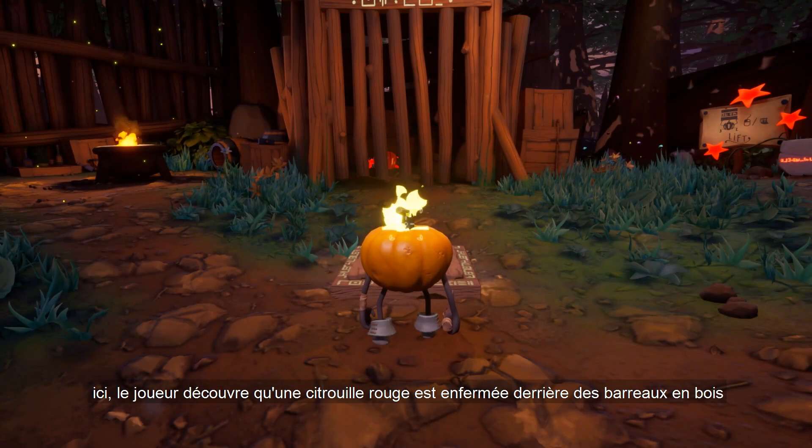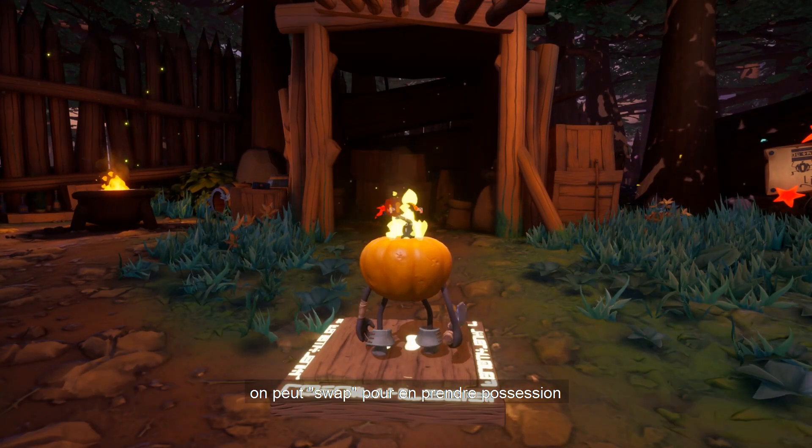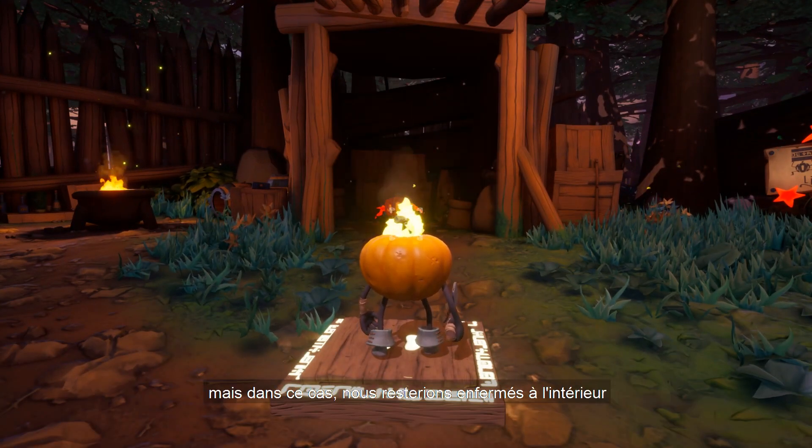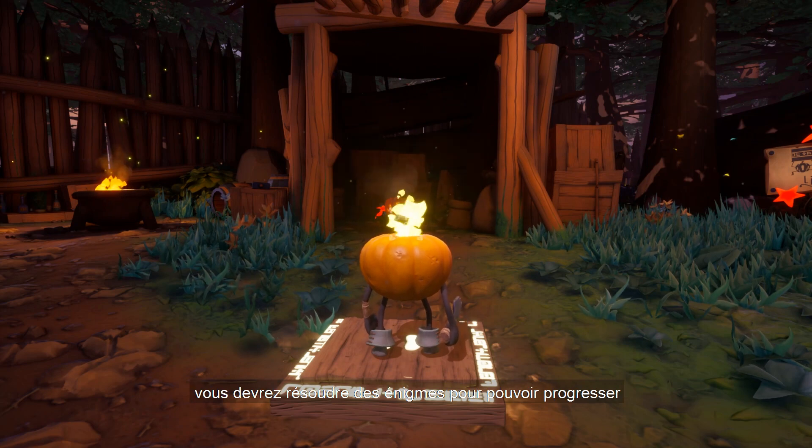Here the player discovers that a red pumpkin is locked behind wooden bars. We can swap in order to take possession of it, but we nevertheless remain locked inside. So we must find a way to open that gate. This is an example of how throughout the game you will need to solve puzzles to progress.